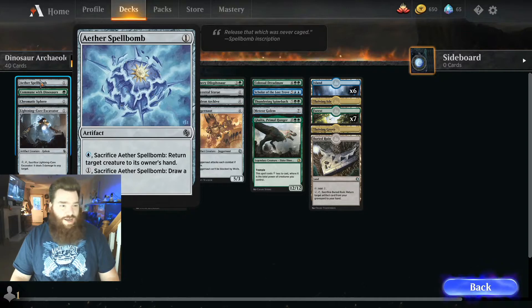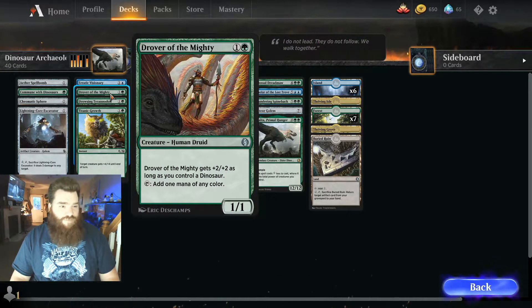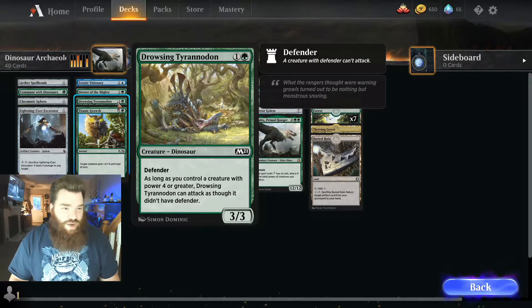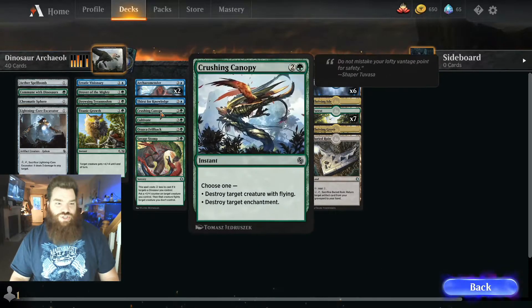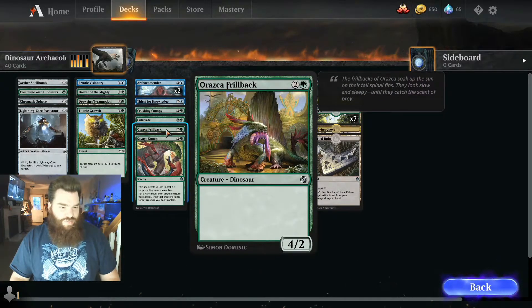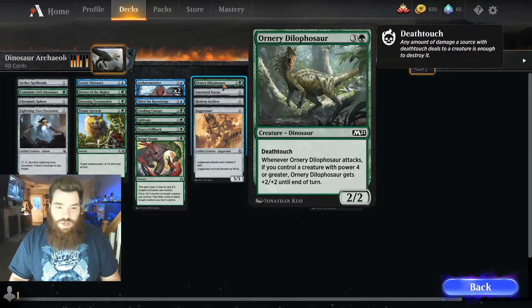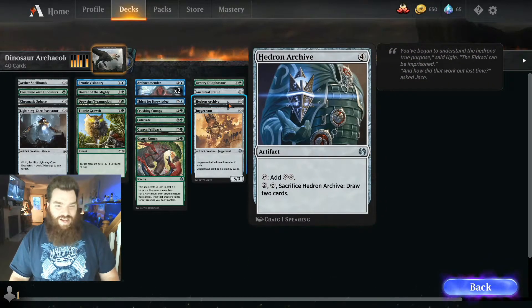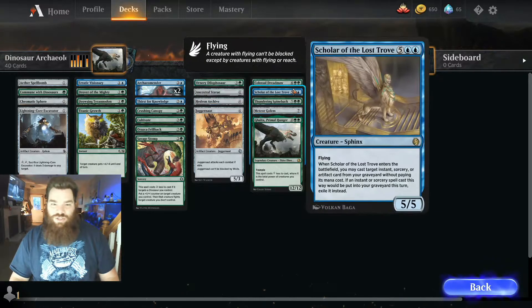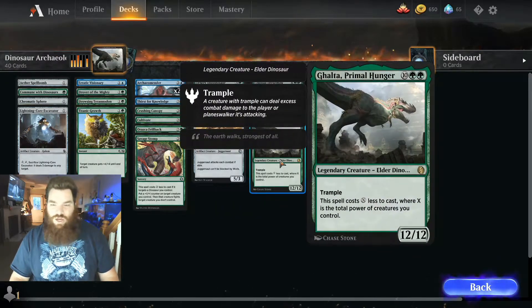So it looks like this one has Aether Spellbomb, Commune of Dinosaurs, Chromatic Sphere, Lightning Core Excavator, Erratic Visionary, Drover of the Almighty, Dousing Tyranodon, Titanic Growth, Archeomender, Thirst for Knowledge, Crushing Canopy, Cultivate, Razka, Frillback, Savage Stomp, Ordinary Delosifor, Dilophasor, Ancestral Statue, Hadron Archive, Juggernaut, Colossal Dreadmaw, Scholar of the Lost Trove, Thundering Spineback, Meteor Golem, and Galta Primal Hunger.